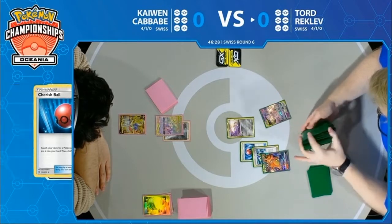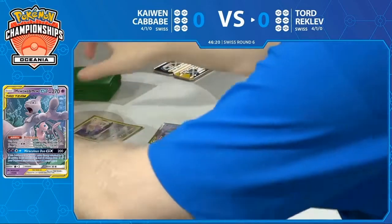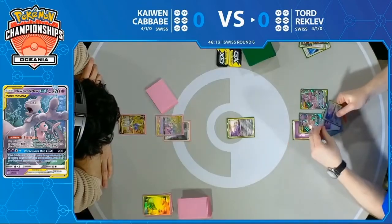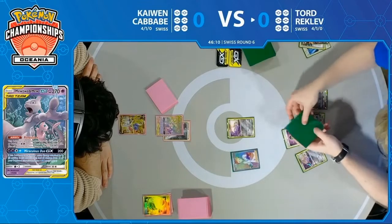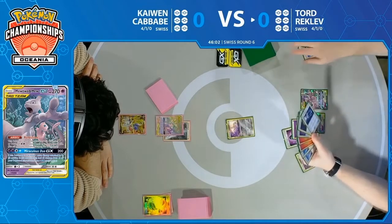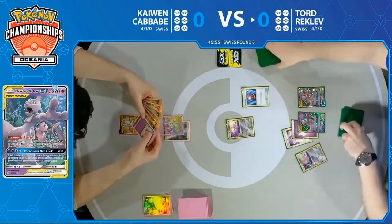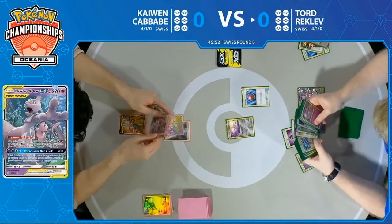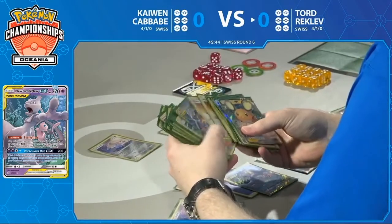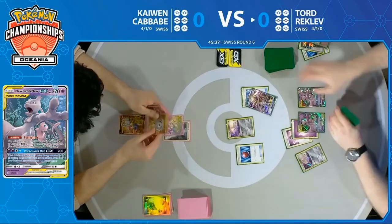He has Psychic Energy to go along with this, and he has the Research. If it's Welder, he could go with Jirachi, maybe find Giant Hearth, and get the Fire Energies he wants. It looks like it's just going to be that Research — next turn is going to be the Welder. There's a Stealthy Hood on the Mewtwo and Mew. He plays Professor's Research to draw seven new cards. We haven't seen any Stellar Wishes yet, so the turn is young. He's got multiple Cherish Balls so he can continue to push through this deck, pulling out cards he'd like to see later — nothing terribly impactful this turn.